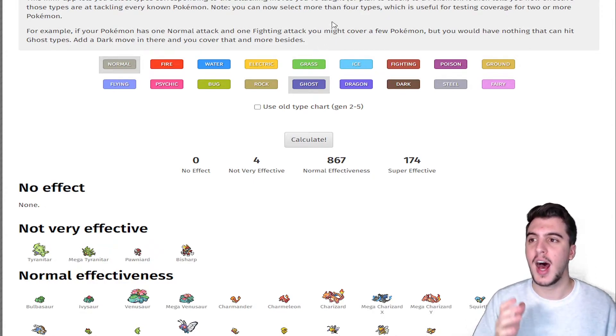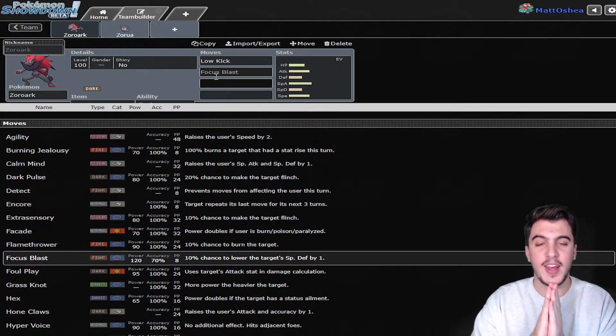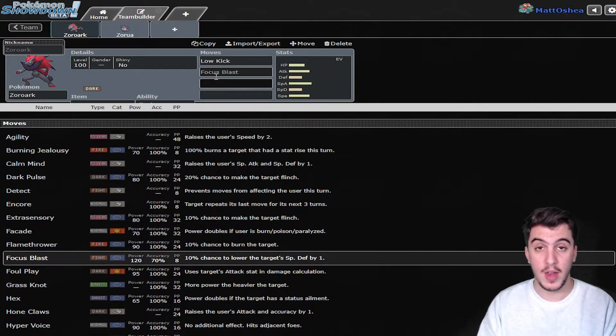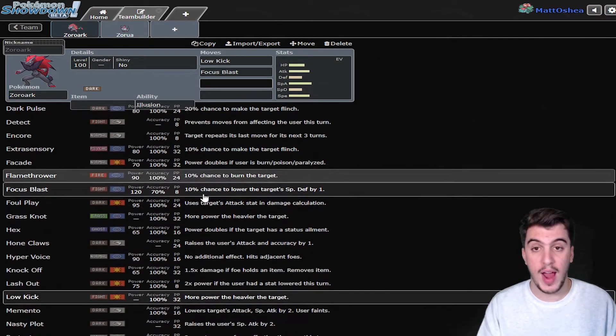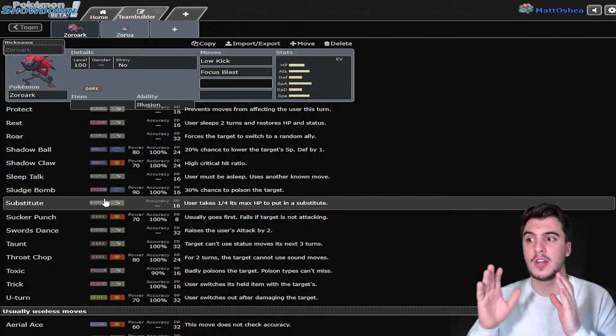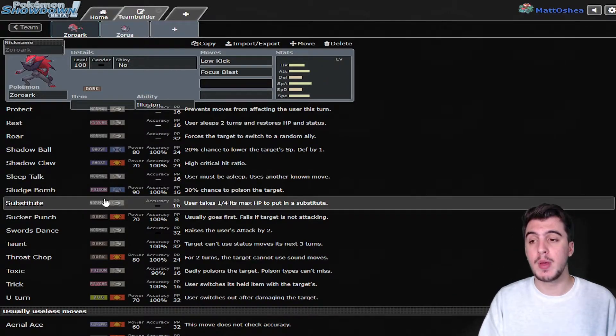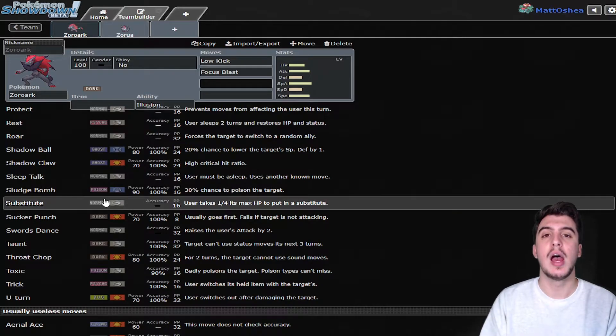That's exactly what Illusion does — I love it. This thing has such good coverage. If it gets fighting coverage in Low Kick or Focus Blast like regular Zoroark does, then it's set. The only Pokemon I said that were taking these hits decently are going to be Tyranitar and Bisharp, both of which are four times weak to Low Kick and Focus Blast. Zoroark has moves like Flamethrower, Extrasensory, Knock Off, Sucker Punch, Grass Knot, and Sludge Bomb for fairy types. It can set up on both physical and special sides. U-turn for momentum, and Trick is amazing — to trick a Pokemon coming in that's immune to ghost type attacks into a scarf, a band, a specs — whatever — to just annoy them and lock them into a certain move. That's going to be absolutely huge.